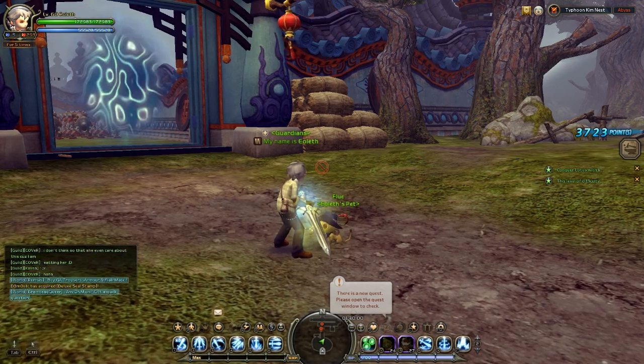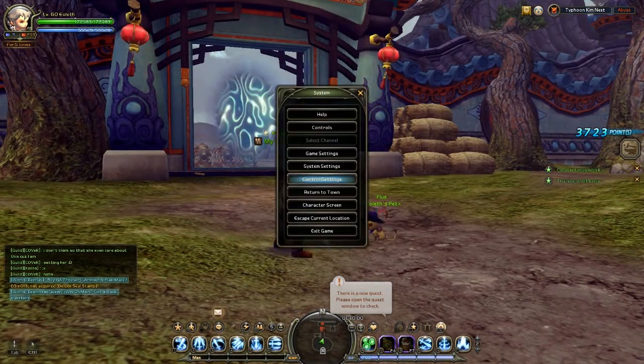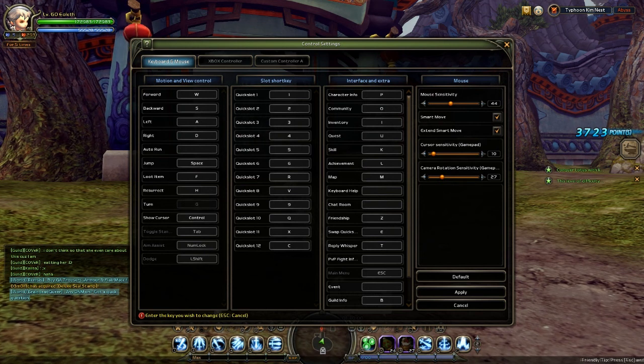Before we start, remember where your turn button is. The default button is G. I'm gonna show it here — yeah, here it is. The default button is G.